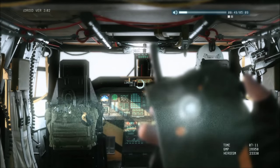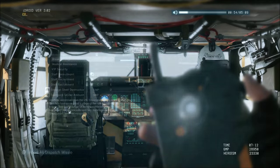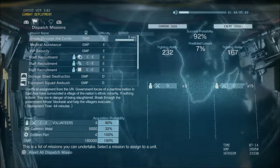Another thing you can do is once you've reached mission 10 or so, send your troops on missions to get both GMP and resources. There is a percentage chance that you will lose someone or that they will get wounded, but the rewards are really good and you need little or no effort to gain some additional GMP.